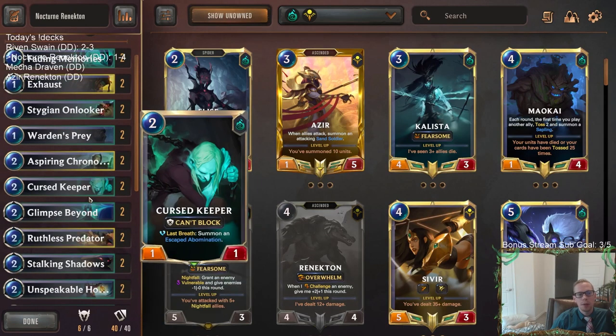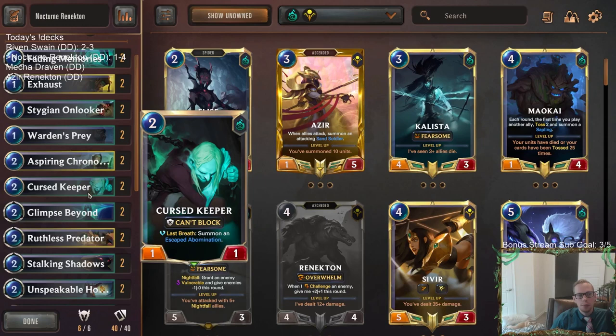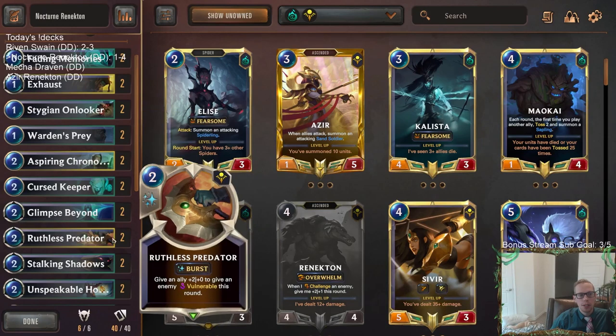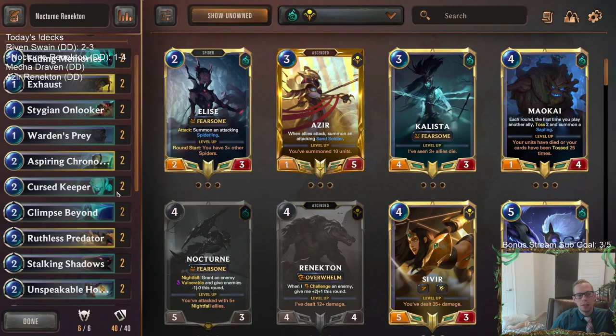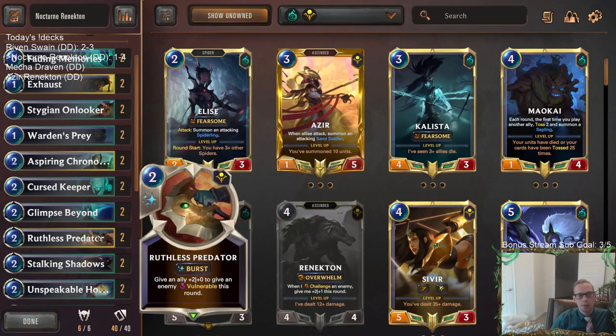I liked Ruthless Predator plus Curse Keeper - I think that's a really cool combination. Being able to turn Curse Keeper into a 3-1 Challenger basically, and then your Curse Keeper dies, and then you get the 4-3. That was a really cool combination.